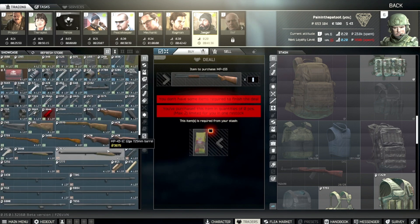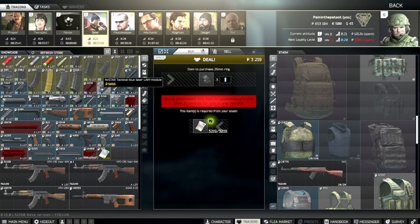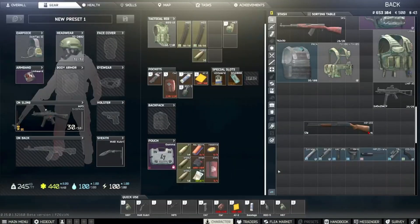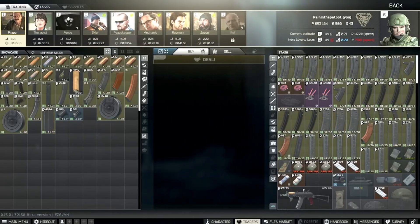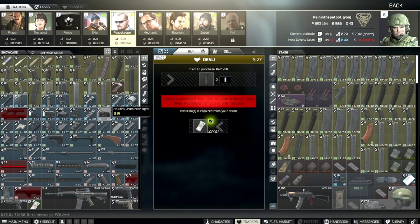It wants no more than four spaces, so that requires an MP-133 153 plastic pistol grip, which will allow you to have a shorter shotgun because you replace the stock. The other part needed is a laser designator — the cheapest one is the NcStar Tactical Blue Laser, available from Skier at level one for 5,658 rubles. I had all this stuff from previous builds, but there's one other item needed to mount the stock.